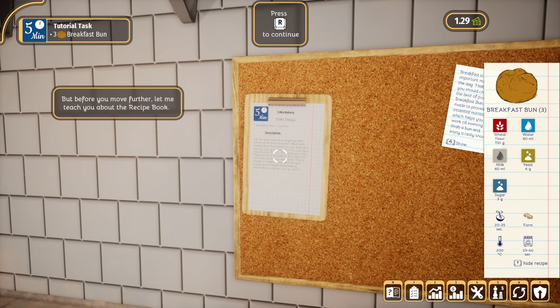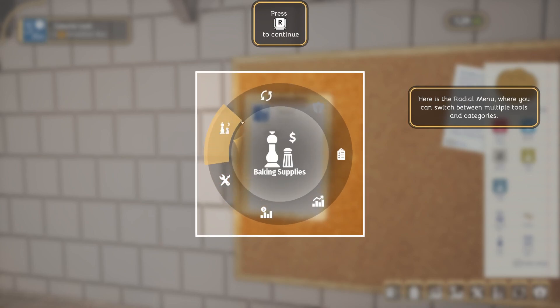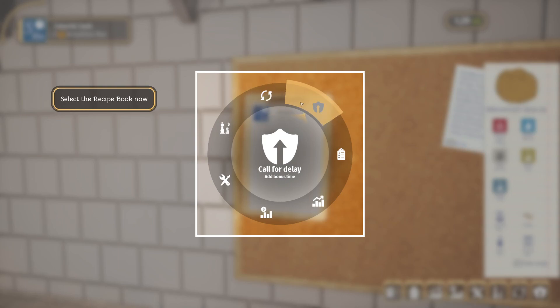After selecting an order it will appear on the ordering board - press on the board to collect it. A breakfast bun requires wheat, water, milk, yeast, sugar. We've got a lot of stuff to do! Before we move further, let me teach you about the recipe book. To open the radial menu press the Tab button - baking supplies, reset position, recipe book, call for delay, progression, economy, customization. Select the recipe book.